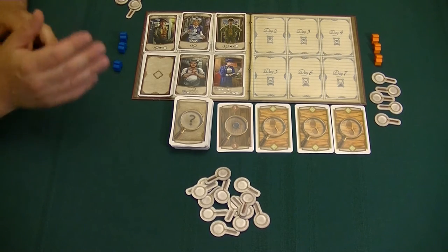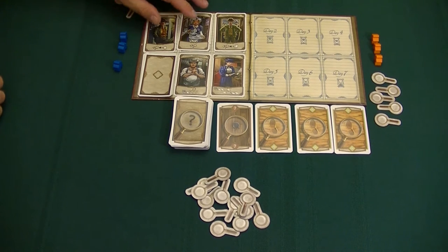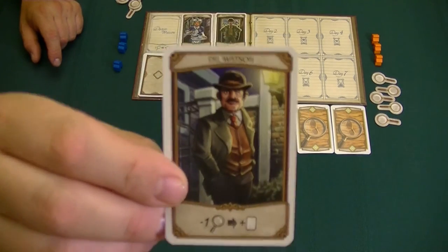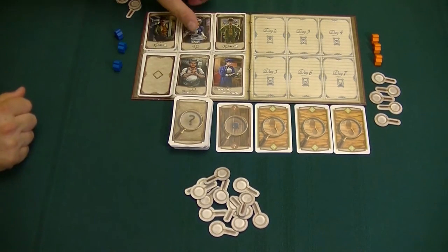We'll talk about wild cards as we come up. Now let's talk about our starting characters — there are always going to be three that are always in the game. We have Dr. Watson: if we visit him, we pay one investigation marker and take one clue from the tableau and put it in front of us. We have Mrs. Hudson: if we visit her, we get three investigation markers.